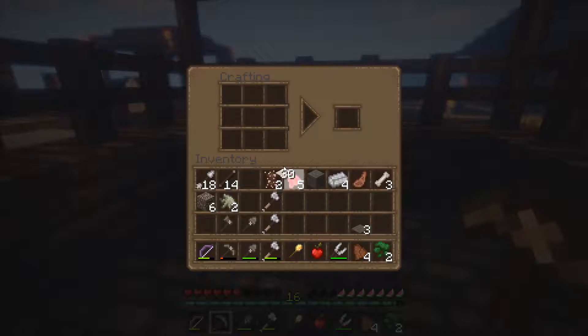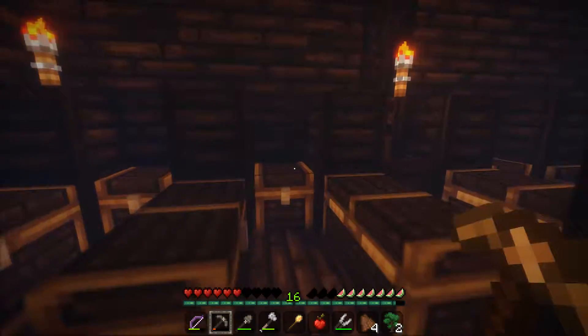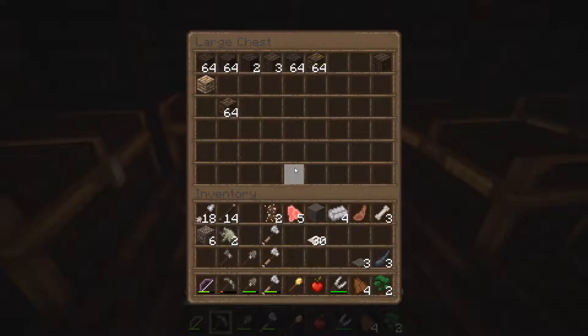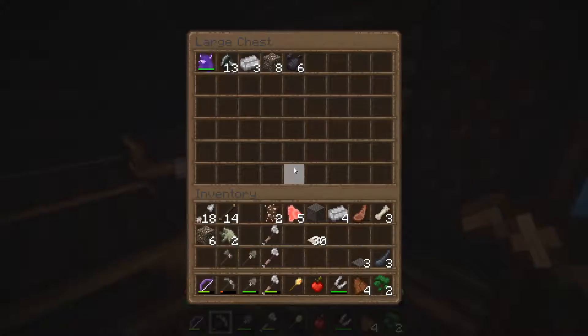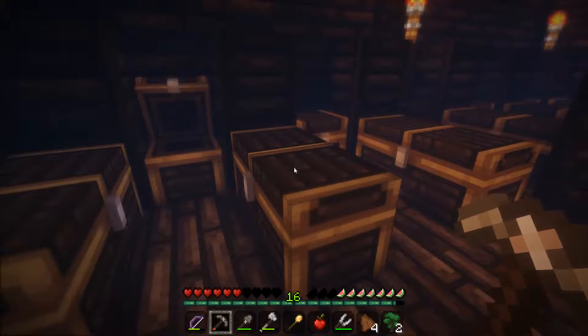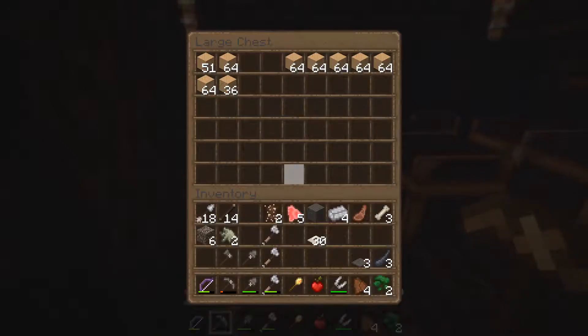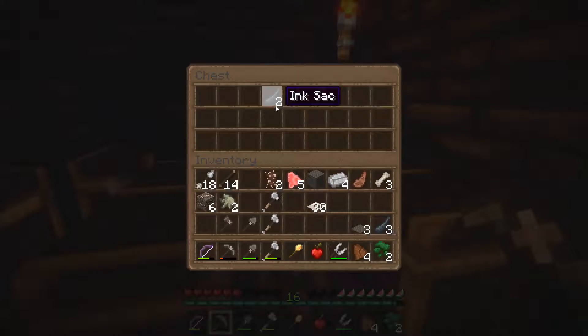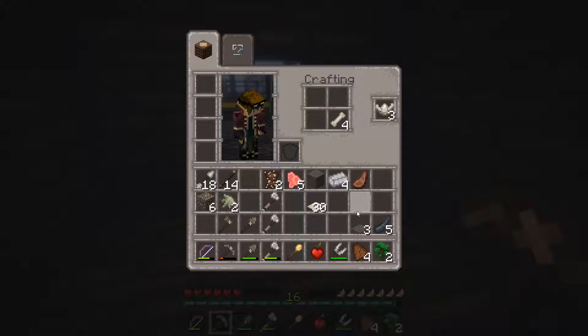How do you dye wool to gray? It's just ink sacks, or it's an ink sack and bone meal and then you get gray dye or something. Let's see - bone and ink sack equals gray dye. Yes, there we go! I have four bones. Bone meal and ink sacks equals gray dye.